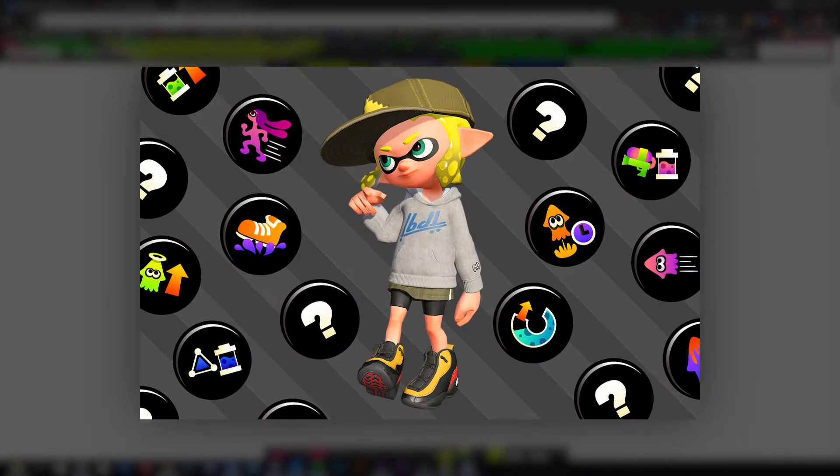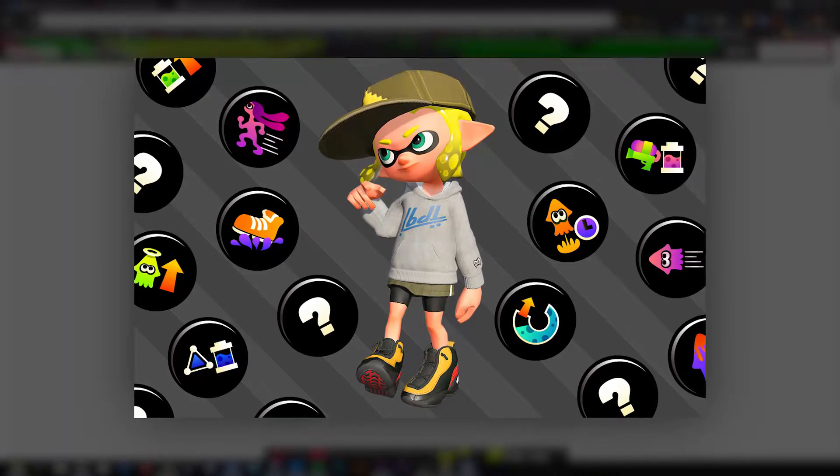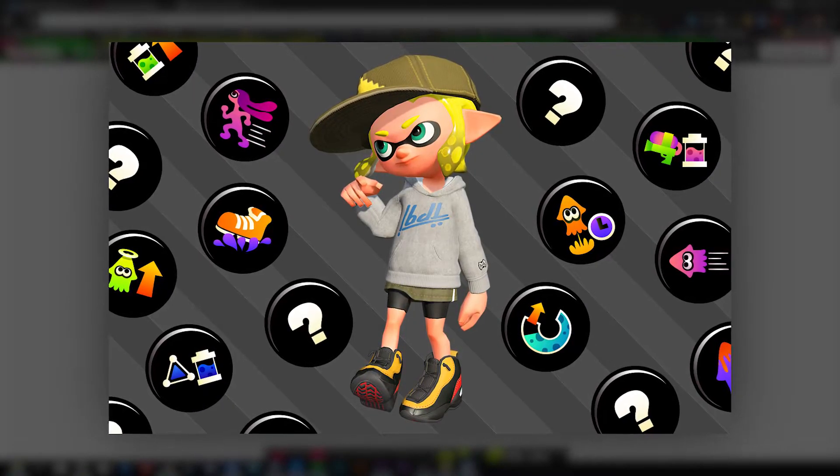Returning abilities is going to be both really good news for some people and will break the hearts of others. Based on the image they provided, it looks like things such as ink recovery, run speed, swim speed, ink saver, sub saver, comeback, quick super jump, special charge up, and a lot more perks will be returning.